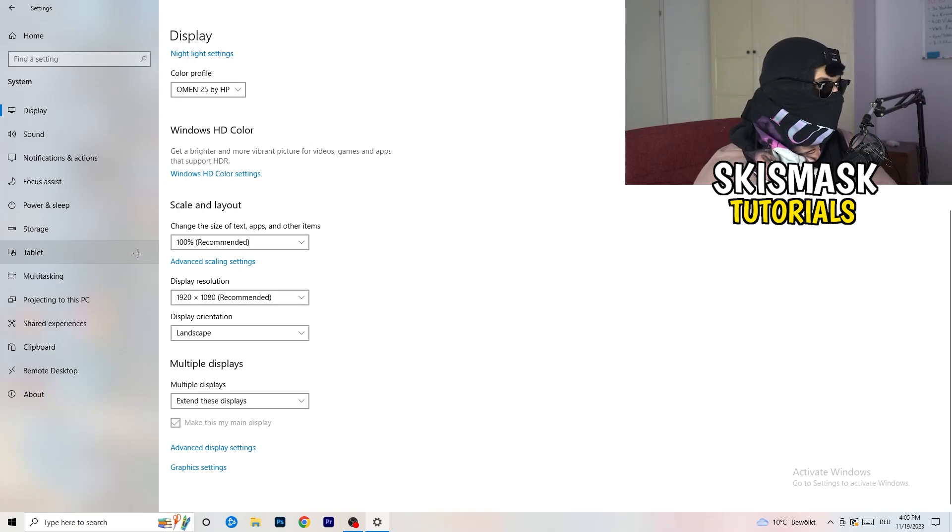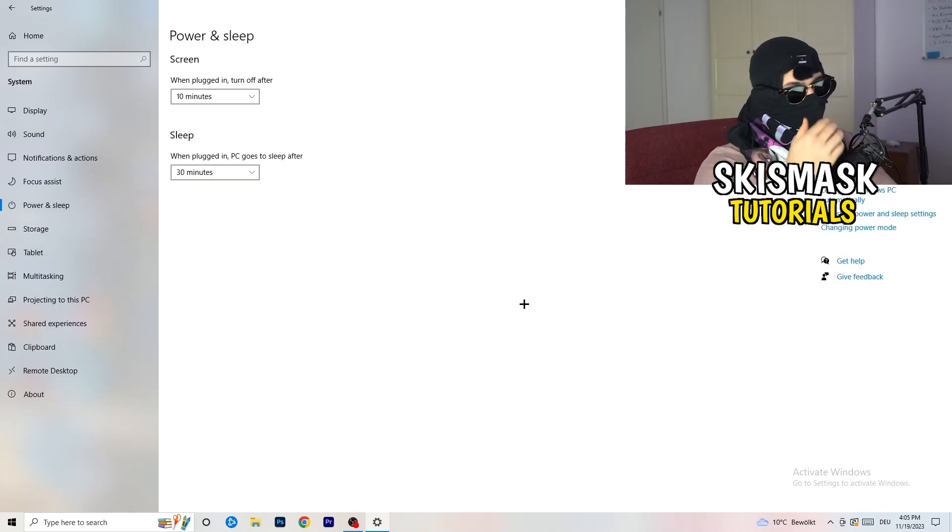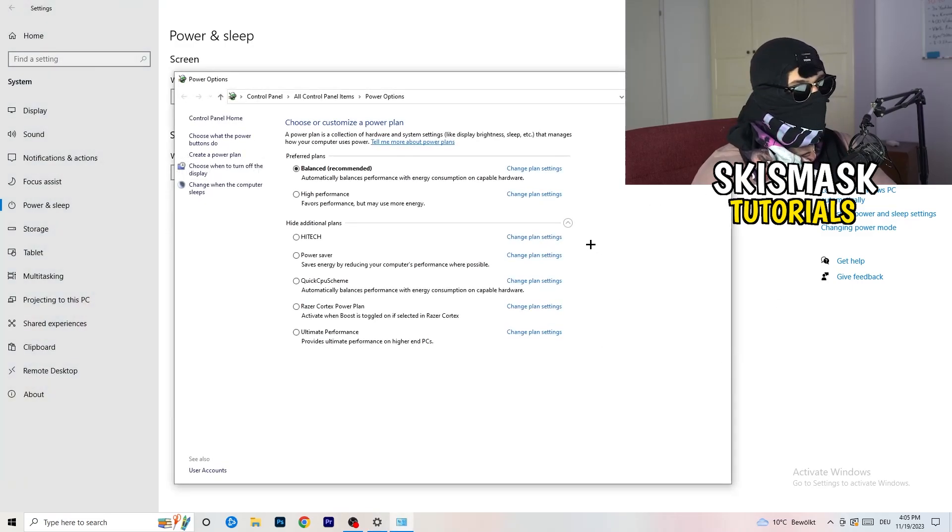Go to Power and Sleep, then click Additional Power Settings on the right-hand side. Click the small arrow to reveal all available power plans. For me, Balanced works best, but on some PCs High Performance works better. Try each option — Balanced, High Performance, or Power Saver — and check which one gives you the best performance in-game.